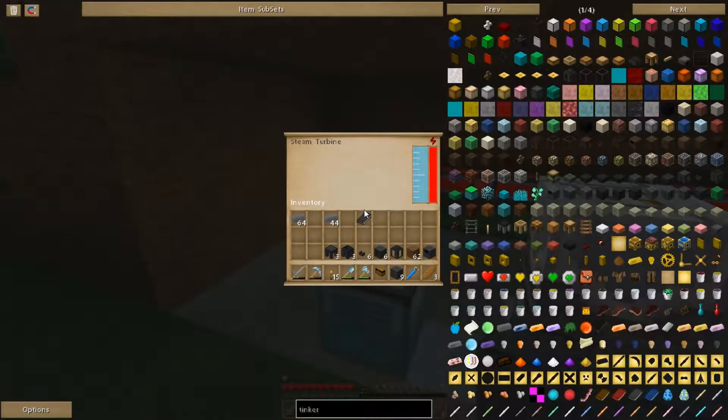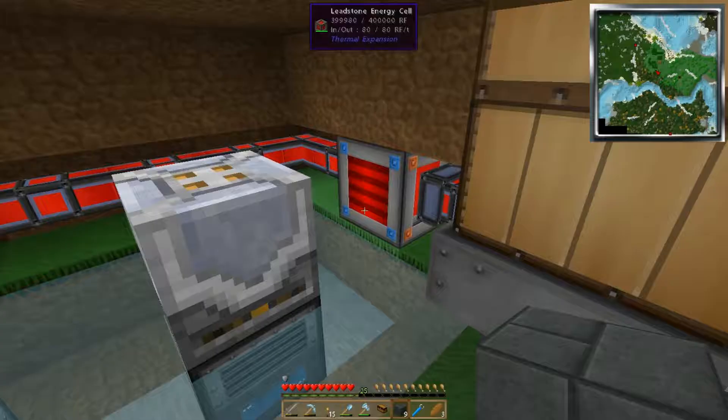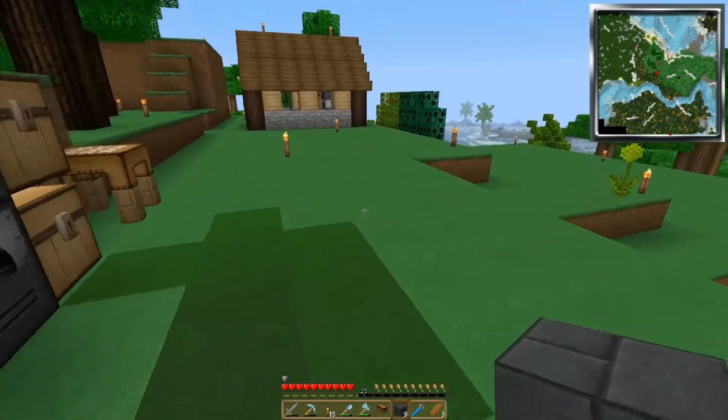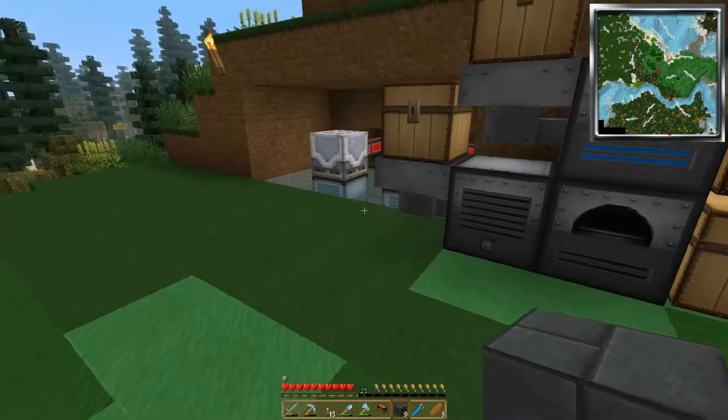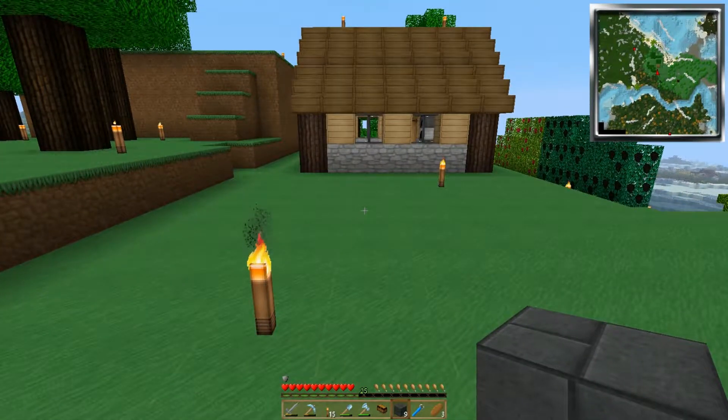Our two steam turbines — they're holding their own big time with this leadstone energy cell. When all three of these were running, they were still holding their own. We really weren't losing any power whatsoever.